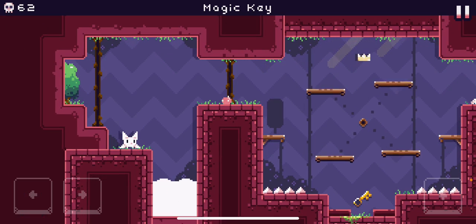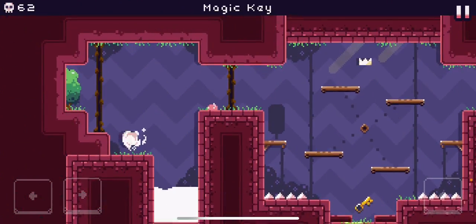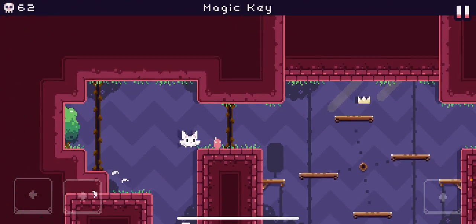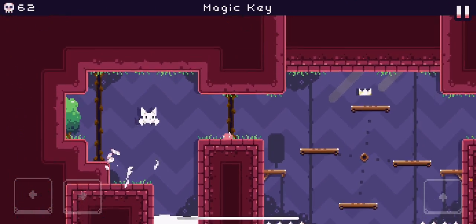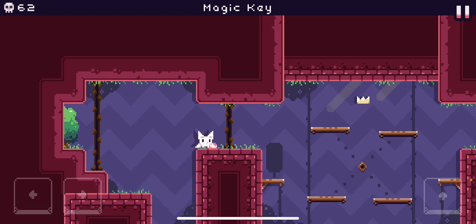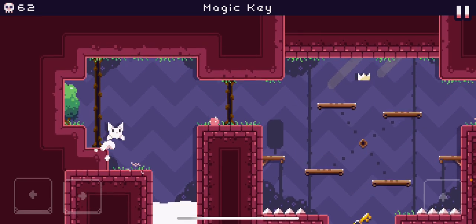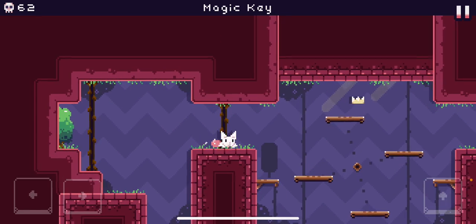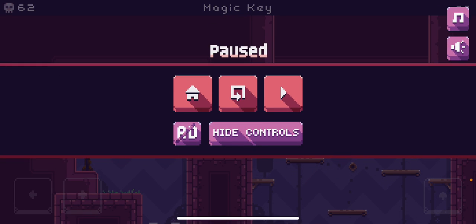This is Magic Key. Some of you may be familiar with this strat, where you jump from this platform right here to that ledge right there. It's really hard to do. In fact, I think it's even RNG dependent on the sub-pixel or whatever.